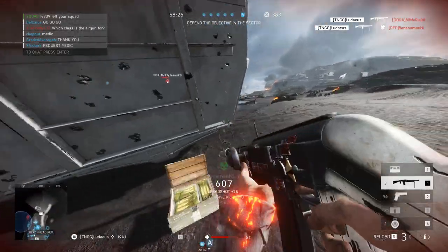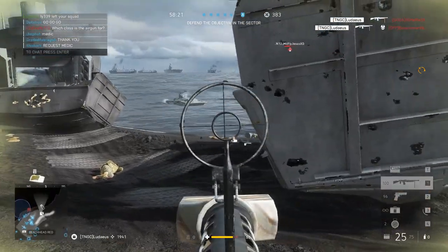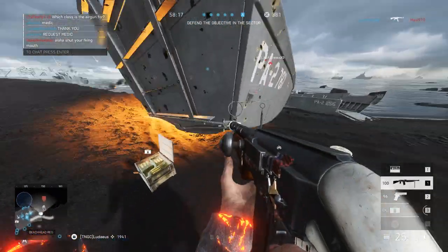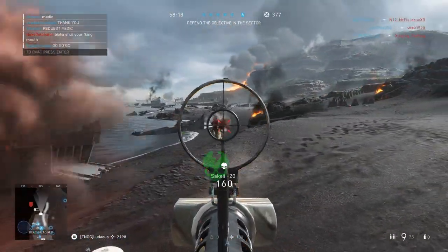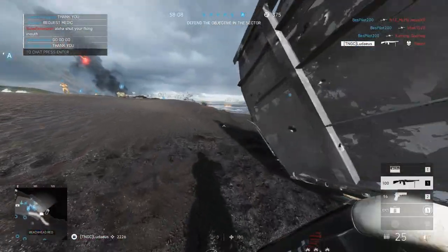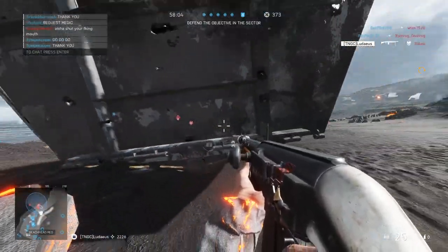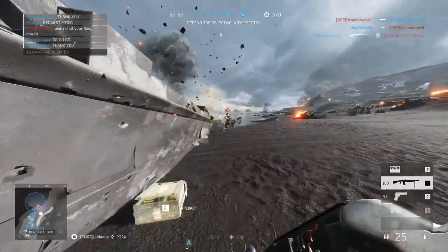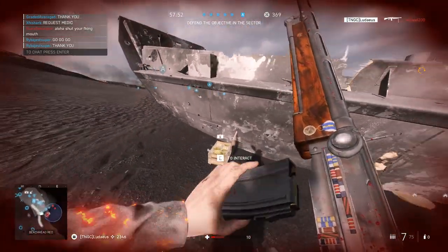Light bolt is the major one because it increases the rate of fire from 568 rounds per minute to 635, which is pretty quick — you can shred people very fast with this specialization. Finally, barrel bedding increases your accuracy while standing still, so I suggest using a stop-and-pop approach: stop and take your shots. It's super accurate, super quick, and you can drop people very fast.